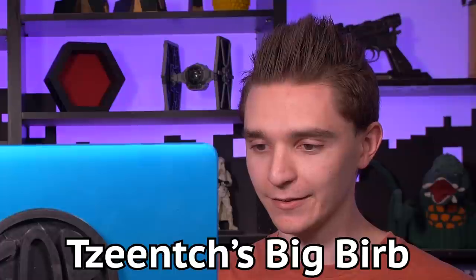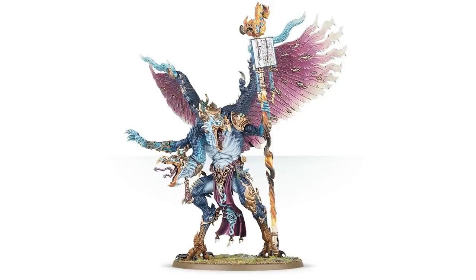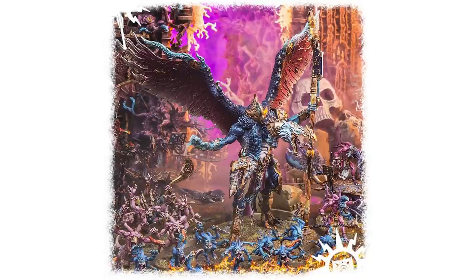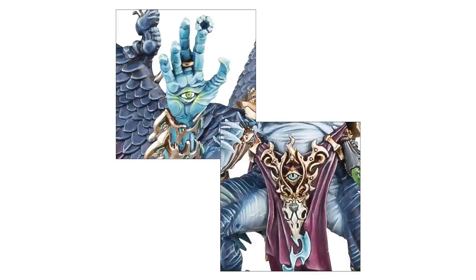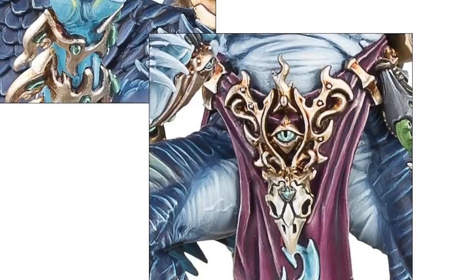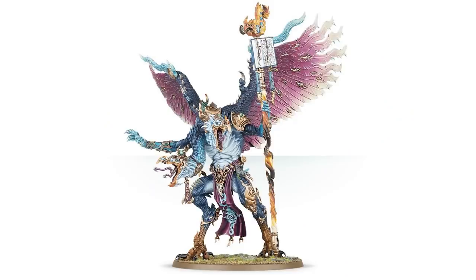Tzeentch's big bird — Kairos Fateweaver. This model is just sick, really really cool. This model has been around for a long time and it's wonderful — 2017 at least is what it's titled. No complaints, super cool. This makes me want to collect Tzeentch. Every model in the Tzeentch line makes me want to play Tzeentch, but this model especially. It's got awesome wings, I love the two bird heads, I love the staff that's half a fireball half a staff. The bird feet are super cool. Everything about this model is excellent. Ten. I agree. I like the crotch eye — that's my favorite part.